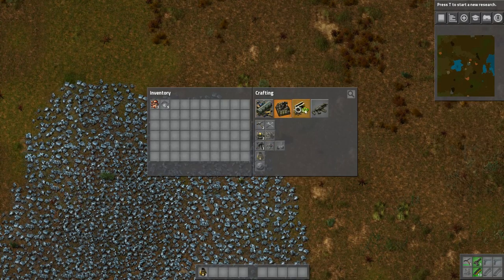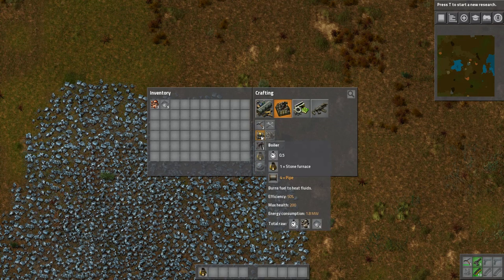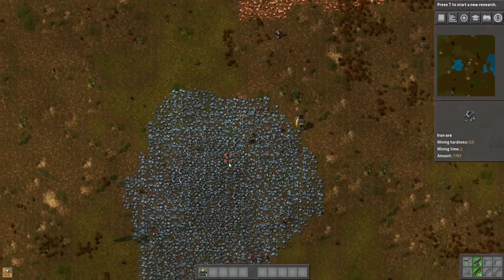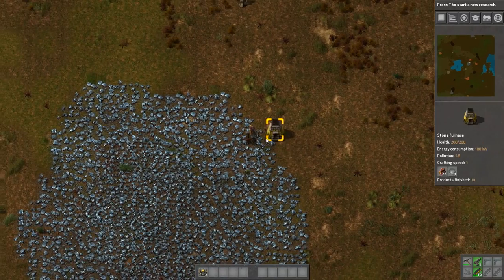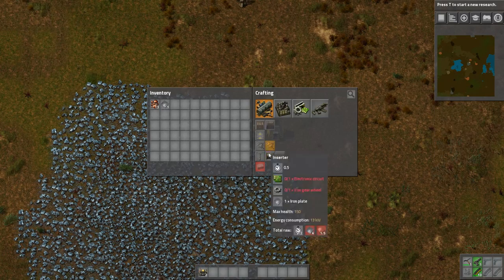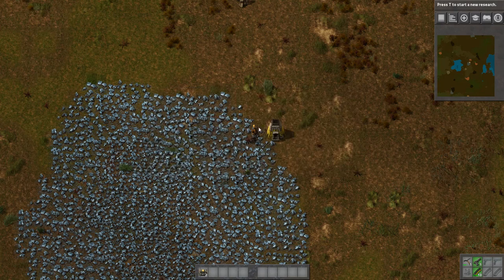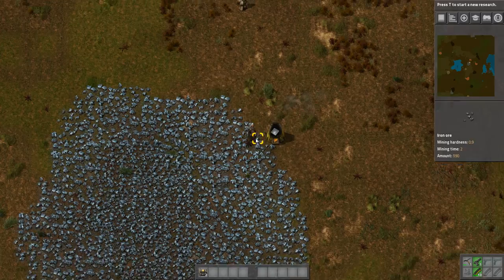What can we make now? Oh, we can make a boiler. Let's do two boilers. We need pipe in there as well, and we need more iron plates instead of making the other stuff that we can't currently use. Oh, this is painful. I need to stick that in there — I don't know why I tried to put that in.